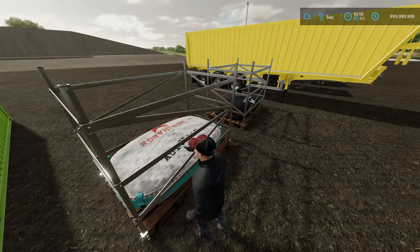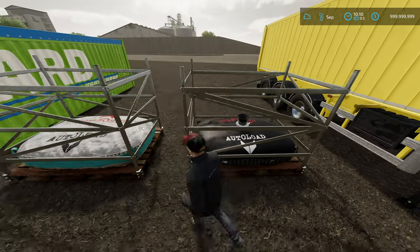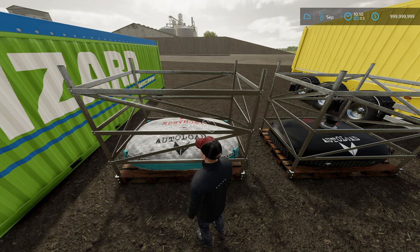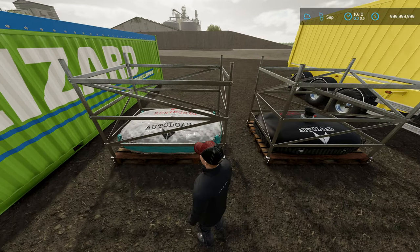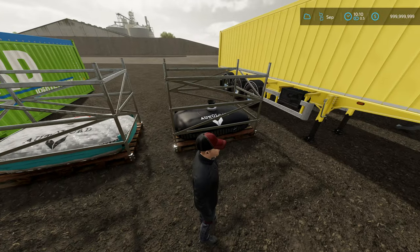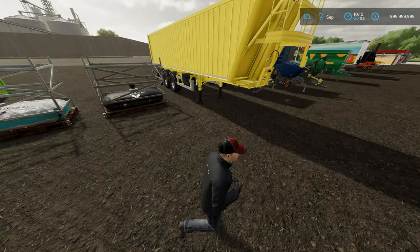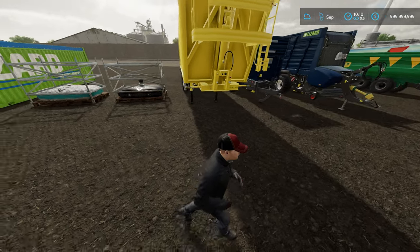Here we have the two 82 Studios big bags. What these things do is you can either put grain in them or pallets in them. They have a capacity of 200,000 liters and you can pick them up without super strength — just pick them up and move them around. You can put them at your production facility, let them fill up, then pick up the pallet and bring it wherever you want.